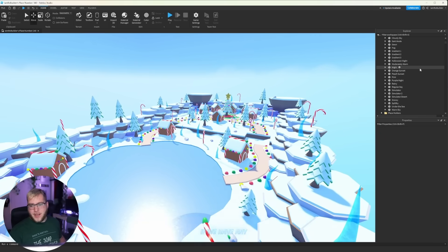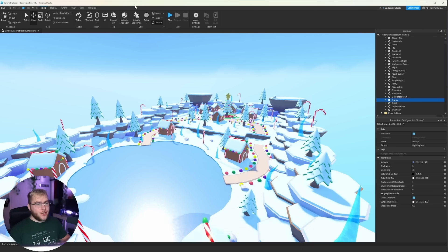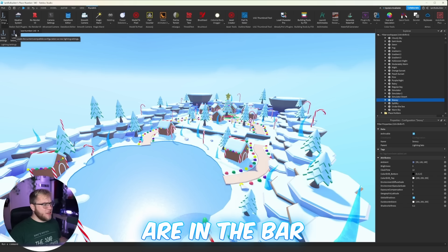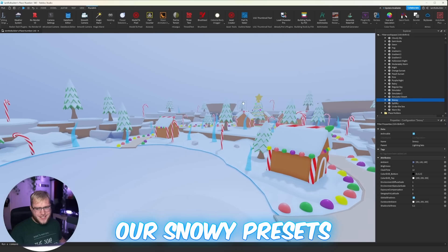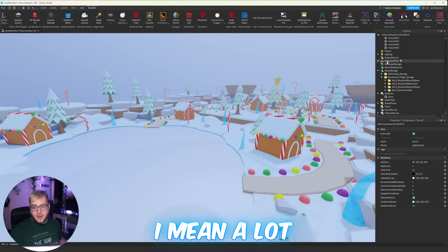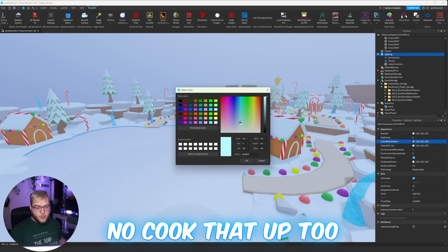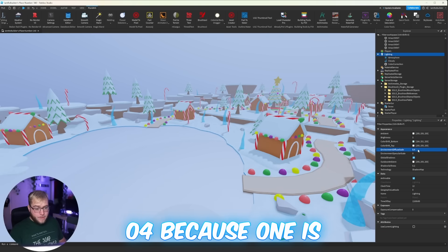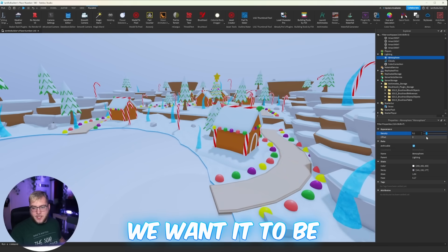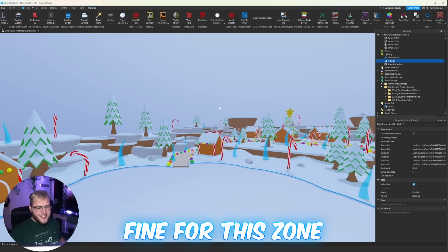I'm not entirely sure if we have any snowy lighting presets. Warm — no. Sea — no. Spooky — no. Snowy — would you look at that! Let's load this up and see how it looks. Here are our snowy presets — it's a good base but definitely needs a little bit of work. Ambient — cook that up, let's get a little brighter out here. Color shift bottom — a little bit of a blue tint, let's put this to 0.4 because 1.0 is kind of crazy. Atmosphere density — I'm going to do about 0.2. Clouds are just our skybox, which looks fine for this zone.